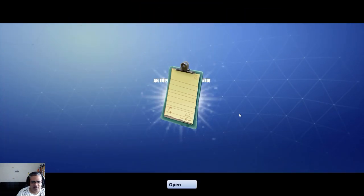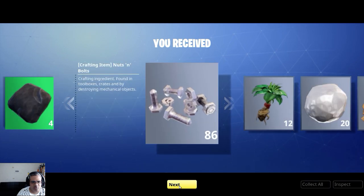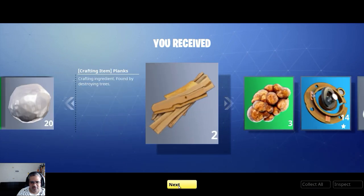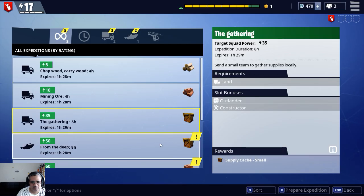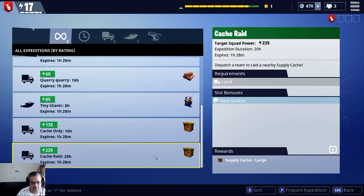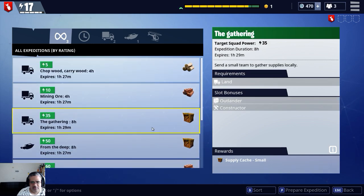Let's get back, go to my squad and check my expedition. I don't even remember what this is for — we get 86% chances of success. You guys are running super low on that stuff before. I meet a rare soldier, 235 now, that's just ridiculously crazy. Let's send a small team — an outlander and a constructor.